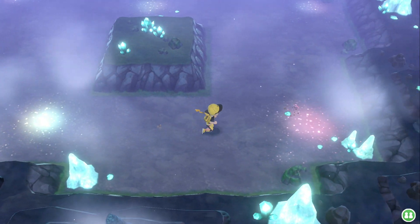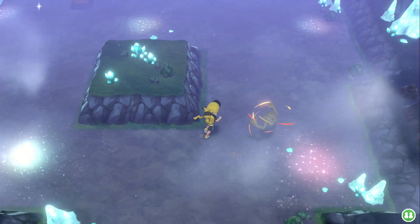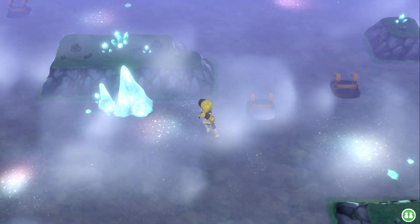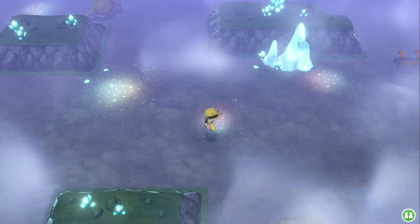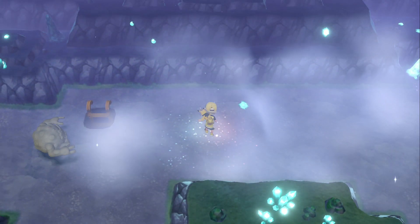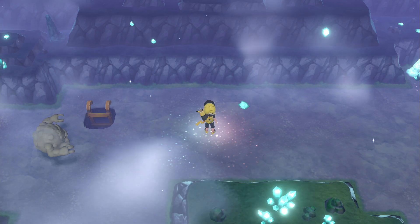You just kind of run around in the cave where you find Mewtwo. I did it for about a half hour, just getting some chains and leveling some guys up for the master stuff. There's another one — an ultra ball. I've gotten a set of 10 ultra balls so far.